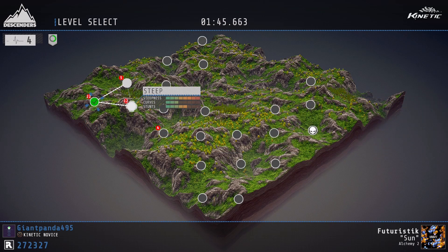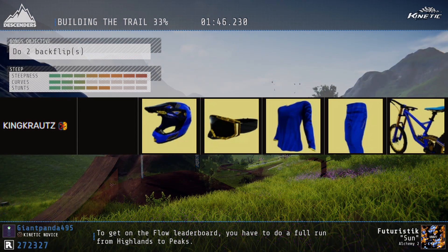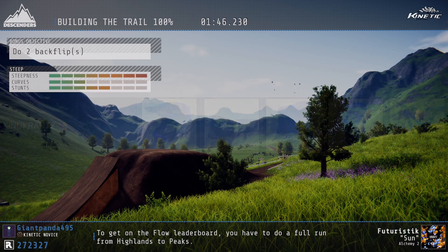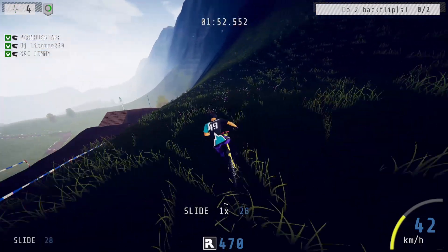The next code is KING CROSS — not sure if I'm saying that right, feel free to correct me in the comments. This is probably one of my least favorites. The theme is really just blue — a blue bike and blue clothing. I'll put the pictures on screen.